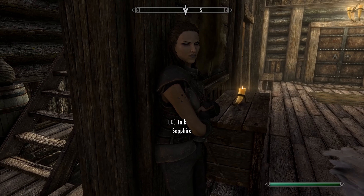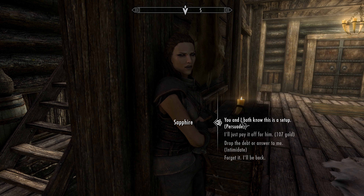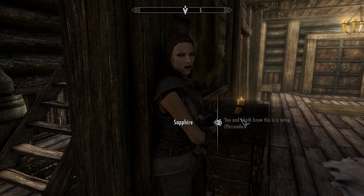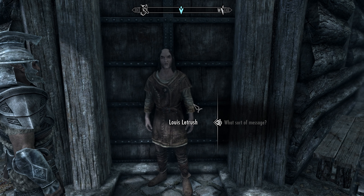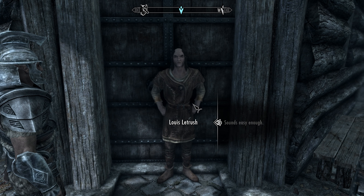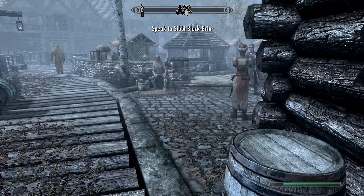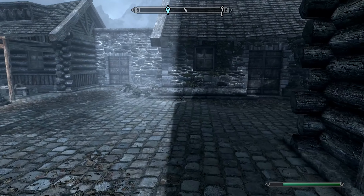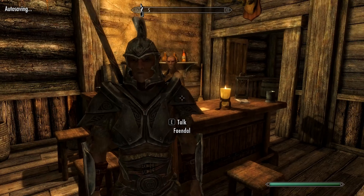I'll help you pay off your debt. Let's go in here and talk to Sapphire. I persuade her — all right, I guess she made enough from his shipment, no need to waste any more time threatening a stable hand. She tells Shadra he doesn't owe her anything. Then she offers a job: deliver a message to Sibbi Blackbriar. I'll meet you outside of town. Let's go over to the Blackbriar Meadery.